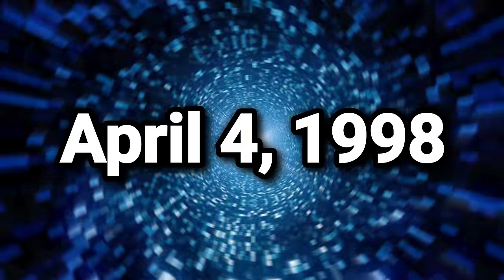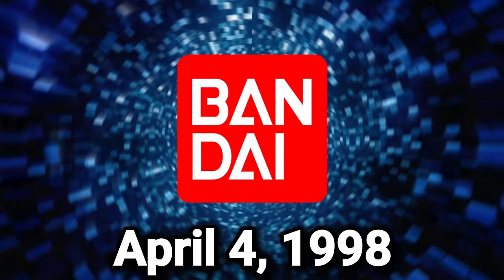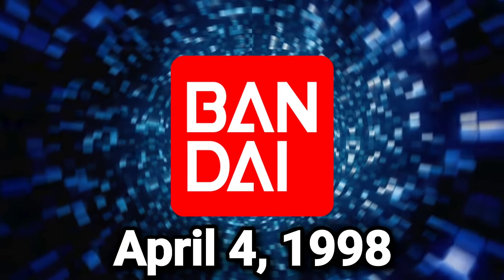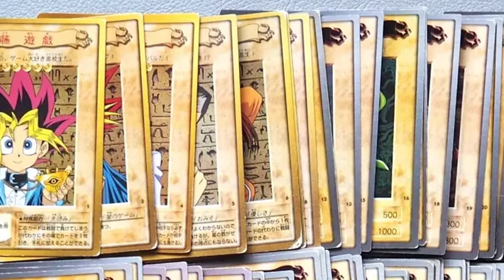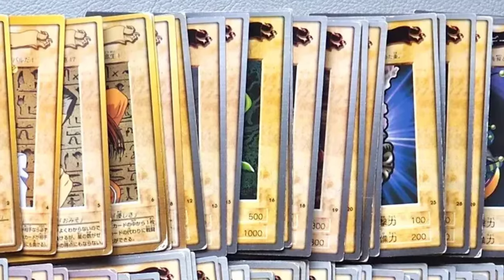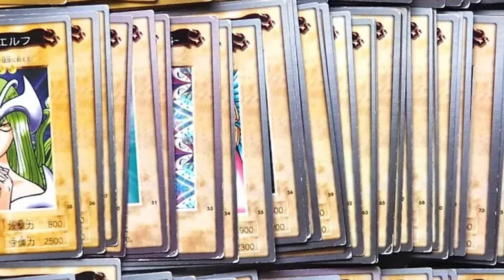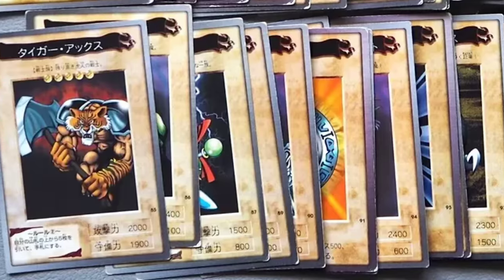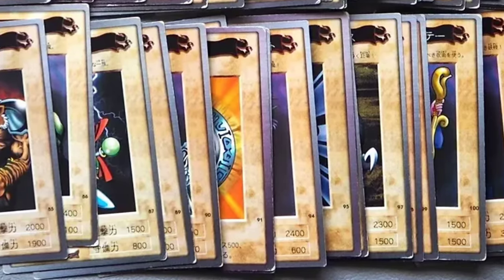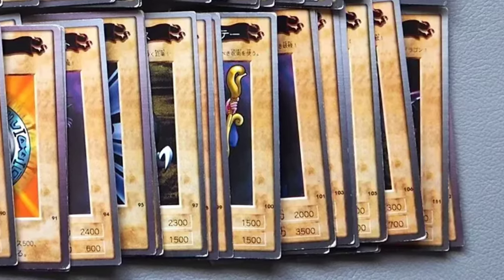On April 4th, 1998, the Bandai Company debuted a new physical card game for the Yu-Gi-Oh! franchise after acquiring a merchandise production license from Toei Animation, the entity that created the original Yu-Gi-Oh! anime. Over the next six months, Bandai would release three sets of Yu-Gi-Oh! trading cards under the name Yu-Gi-Oh! Bandai's Official Card Game, totaling 121 cards. Most of these cards would translate to both Japan's OCG and North America's TCG — keyword being most. To date, there are 15 monsters from Bandai's original card game that have in no way been incorporated into either the OCG or the TCG. These are the Lost Cards of Yu-Gi-Oh!